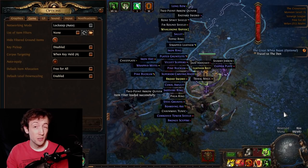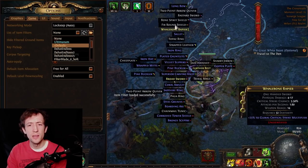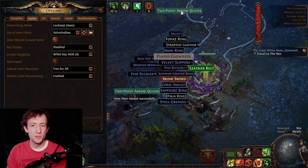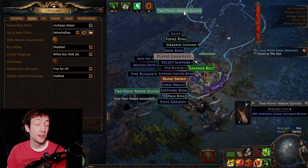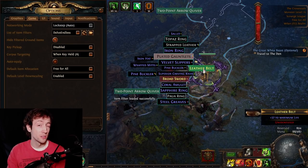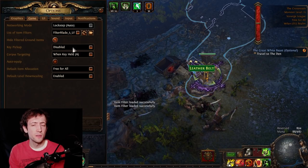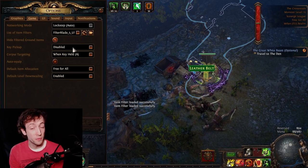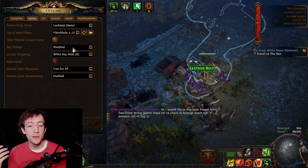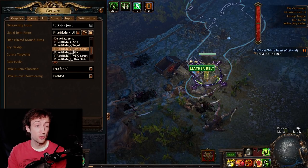Here I can show an example of how loot filters work in Path of Exile — you can make them yourself, change how items look, adjust size, and hide certain things, or highlight items you care more about because they're a crafting base. Most of these considerations don't apply to Diablo 3 since there is essentially no crafting, but sorting out loot directly from the ground without ever picking it up would already be extremely valuable.